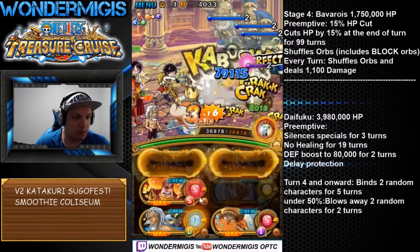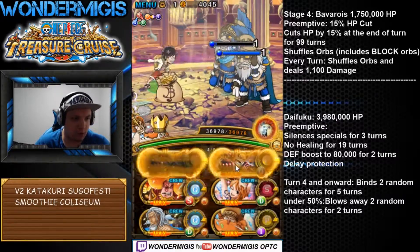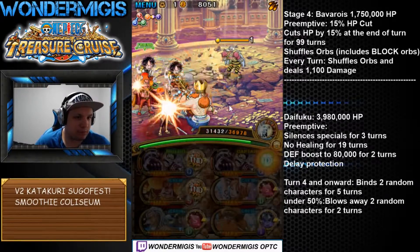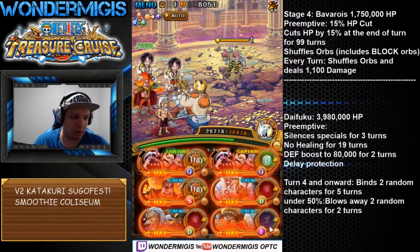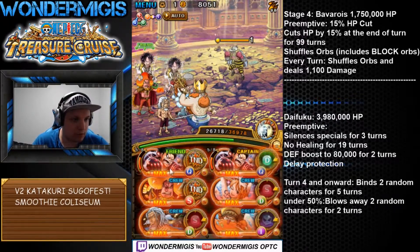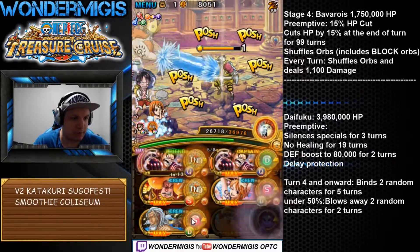On stage four we're gonna battle against Bavaroi. Bavaroi is probably the easiest miniboss of all. He's not gonna do any debuffs on us, he's not gonna give any buffs to himself — all he does is cut our health and shuffle our orbs. It's possible to get block orbs but not sure if it's guaranteed. Against Bavaroi we're just gonna use our Luffy special, and with a lot of matching orbs from the Luffy special we should be just fine.